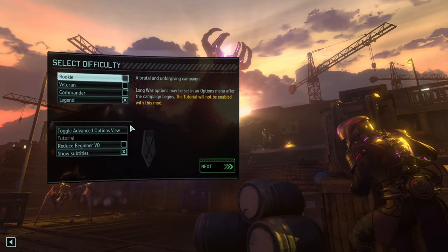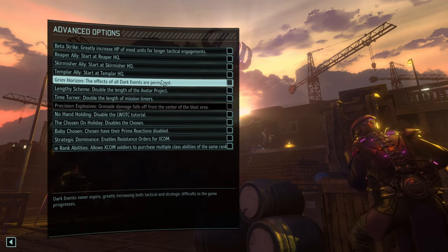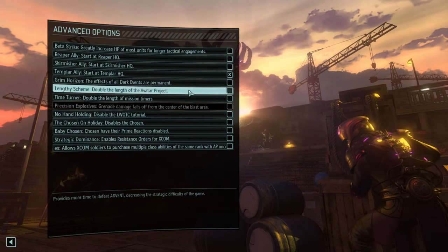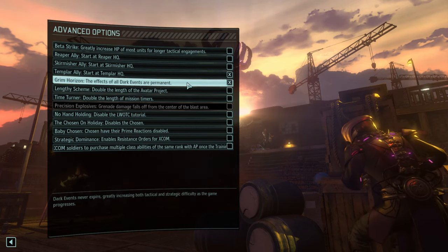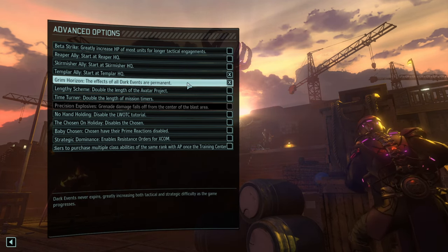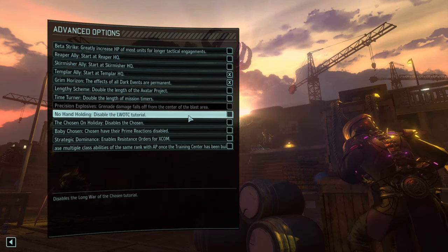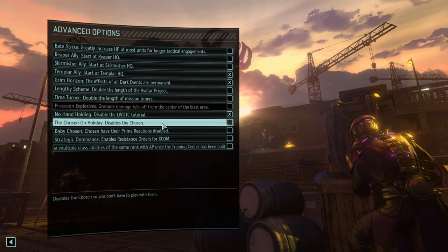We're doing Legendary. Let's take a look at the advanced options. I want to start with the Templar because I want to see the Templar rework. Let's do Grim Horizon because permanent dark events are fun. I know that is ultra hard in Long War, but you know me, it is what it is. No hand-holding — we're disabling the Long War tutorial.